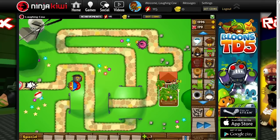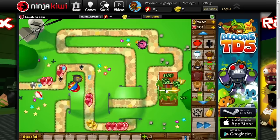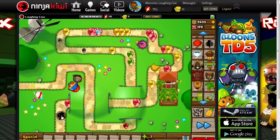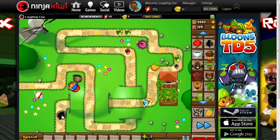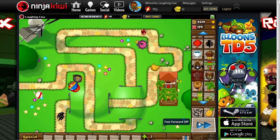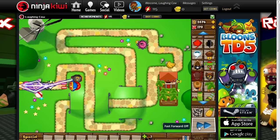At number 10, we have a DDT which comes on round 75. I think that's just a good round to have a DDT come on. There's no real reason for it, but I think it's a good round — it gives a little break right before the ZOMG comes, because I think they're a little bit too spaced out. So I put it in right before the ZOMG, just a little bit. That's number 10.